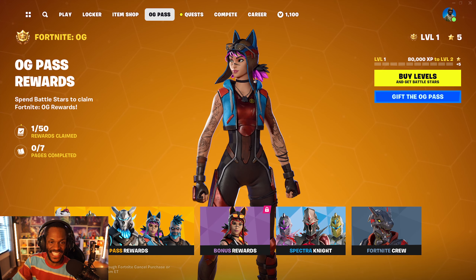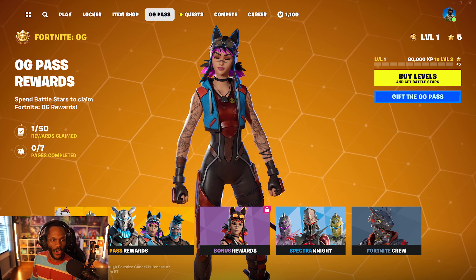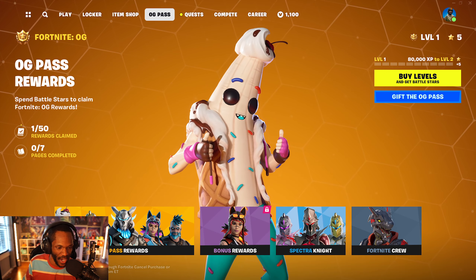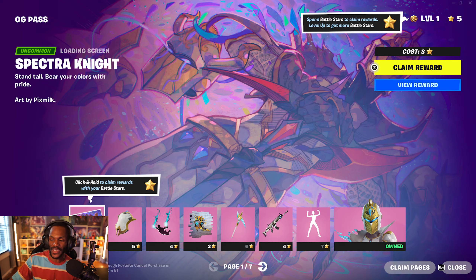This is the OG Battle Pass. Fortnite OG is going to be a month long. Let's go ahead and dive into the Battle Pass. If you have Fortnite Crew, you get the Battle Pass for free. If you do not, you would have to spend 950 V-Bucks to unlock it. At the end of the Battle Pass, though, you will unlock 1,000 V-Bucks, so you would get all of it back if you are worried about that.